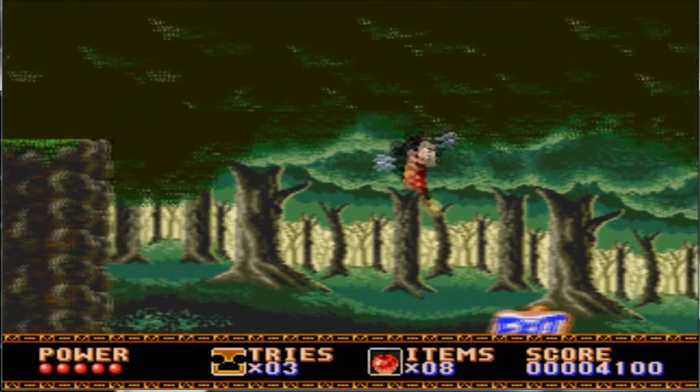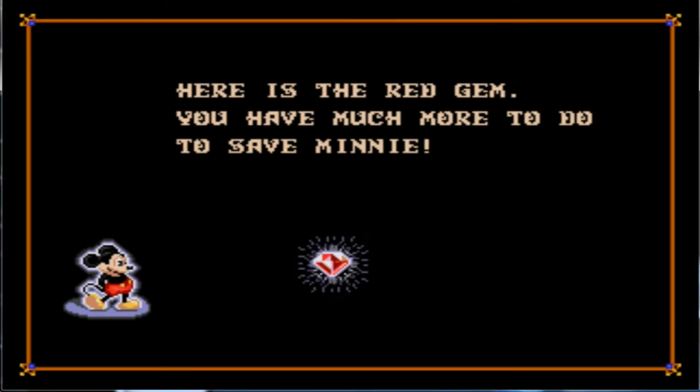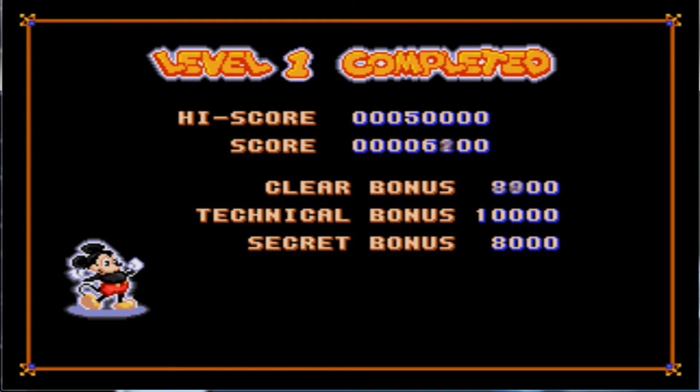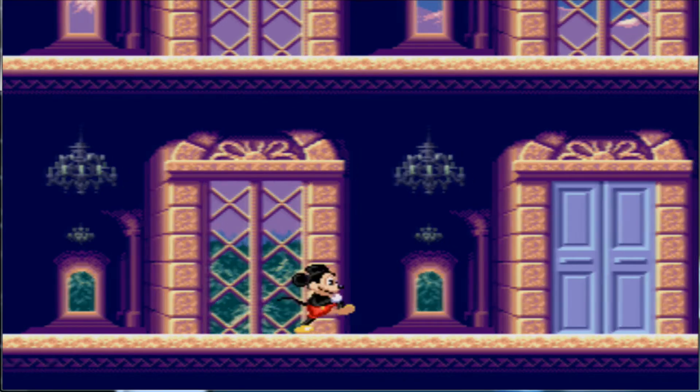More apples! And we reach the exit — hey, it's a gem! Here is the red gem. You have much more to do to save Minnie. Show off those muscles, Mickey — you can do it. I have no idea what 'technical and secret bonus' means. And that place is done.